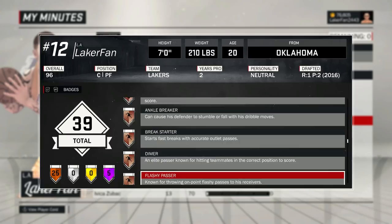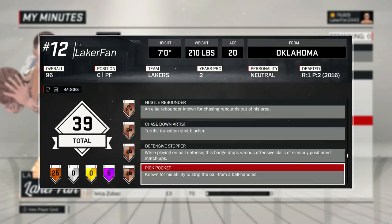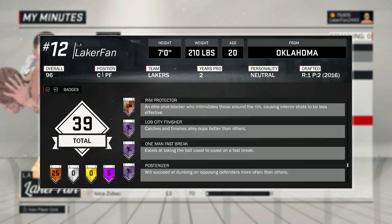What's up y'all, it's like a fan here. In this video I'm gonna be showing you guys how to get the Chase Down Artist badge — now this is with a big man. As you can see I have Defensive Stopper, Pick Pocket, and Rim Protector — all the defensive badges basically.